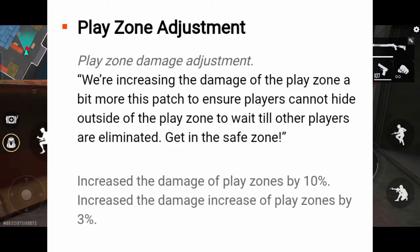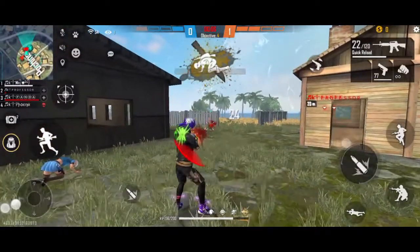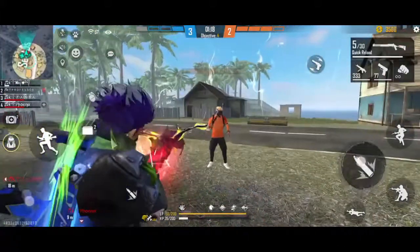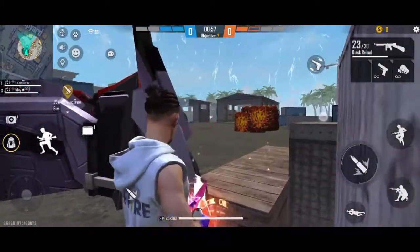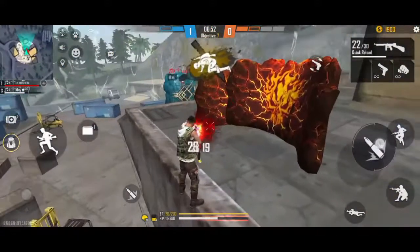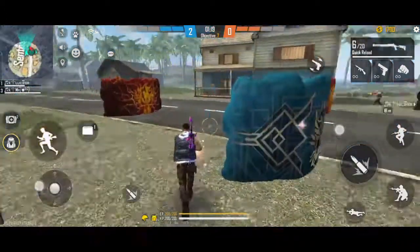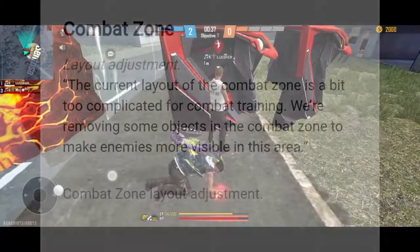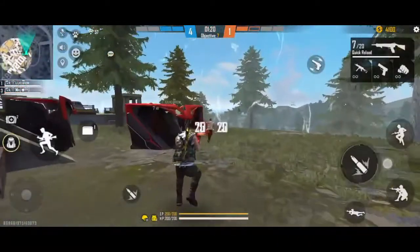If you want to go to the play zone damage, the zone damage for the game club will be 2%, and the game club is 3%. You can go to the game club and make a save zone. The game club plays like 4 big titles. In the training ground, there is a small change in the compact zone, and there is also a box and fence.